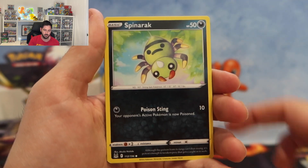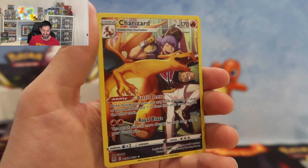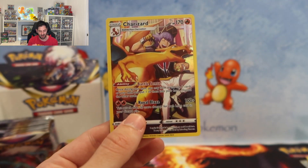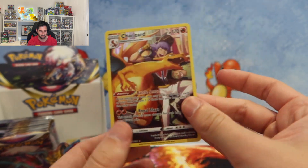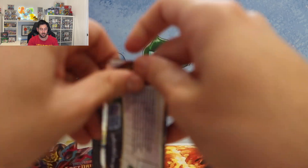Choke, Apom, Spinneret, Litwhip, Rockruff - Charizard! I forgot you were in here my friend. And the Mr. Mime. We always hit a Charizard. I love that, that's really awesome. Very cool. We've hit some pretty good Trainer Galleries today.